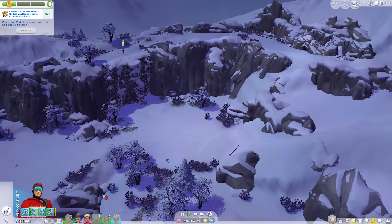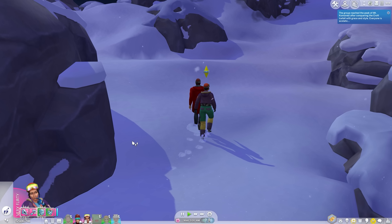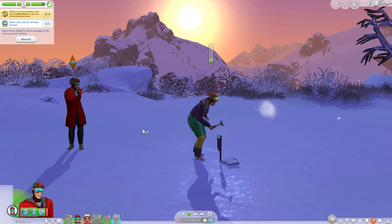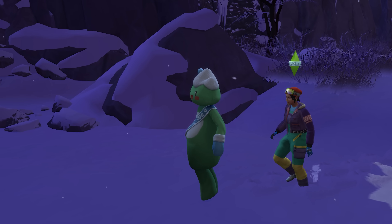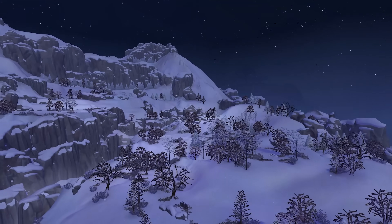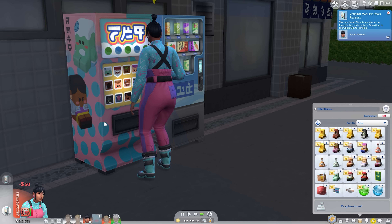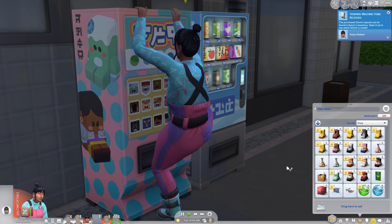Rock climbing is also a must-have skill for the most strenuous new activity: mountain excursions. These are planned social events that'll take a full day to complete, assuming your Sims are equipped and prepared for the journey to the summit. Completion depends on when they depart, how skilled they are, what gear they brought along, and sheer random luck around storms, ice hazards, and bothersome critters that can get in the way. It's a fun distraction though, and the views from up top are worth the trip. But even if your Sims can conquer a mountain like it's nothing, they may still travel back to town only to die by a stuck vending machine, because it's The Sims and that's how it goes.